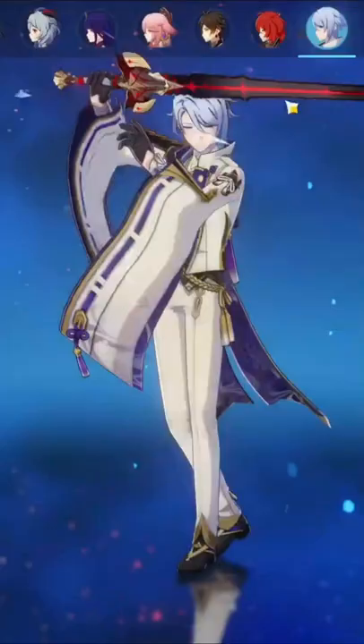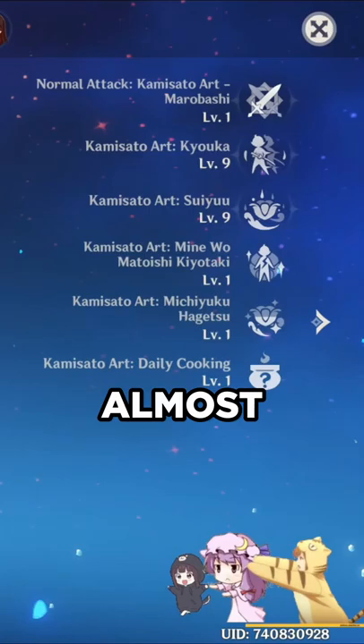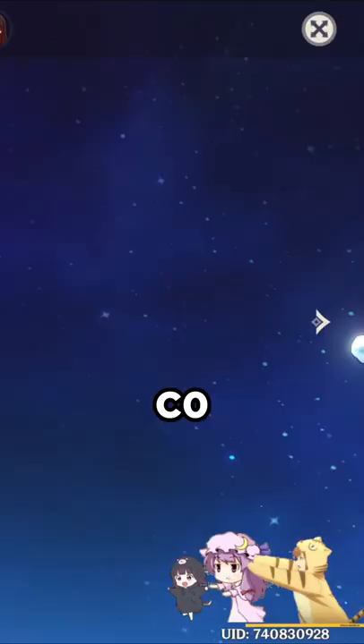The Black Sword — great weapon by the way, looks really good too. Level 90, almost double crowned. C0.